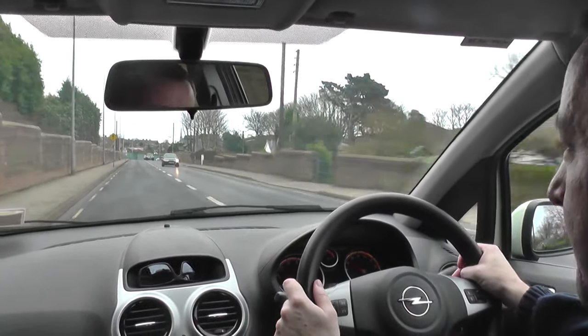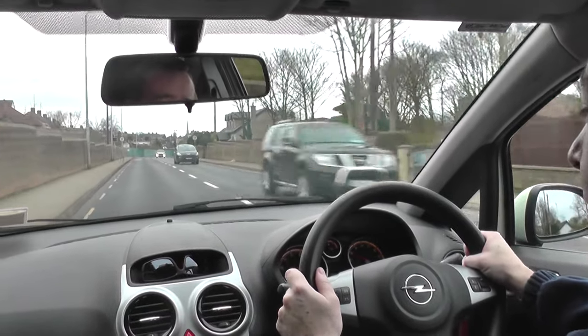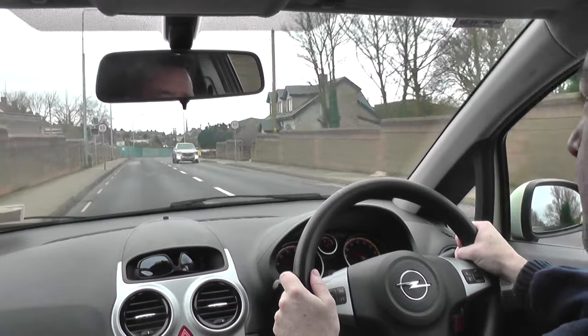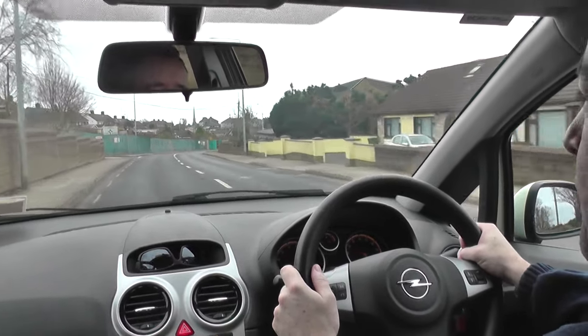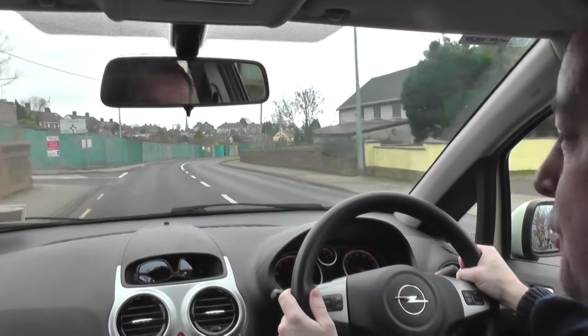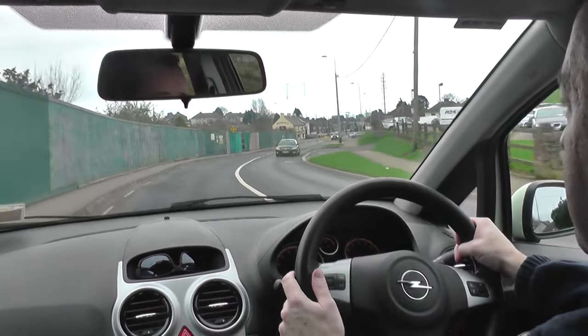I notice a yellow sign — that's a warning sign, usually meaning watch out for a concealed entrance, but it could be a warning for a lot of things. Getting the speed down towards 50, which is the new limit. I can see a roundabout coming up; I have the directional sign, checking the mirrors, and keeping a little left on this right-hand bend as I go straight on the roundabout.